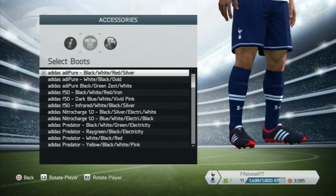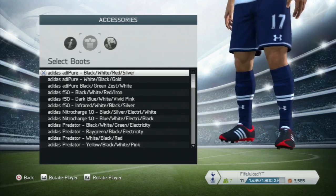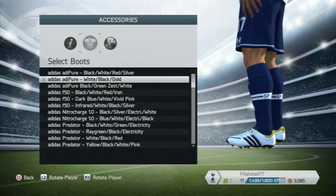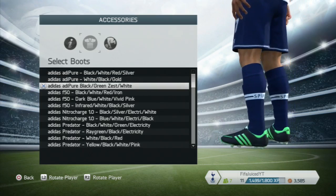Welcome to a video where I'm going to be showing you all of the boots in FIFA 14. Starting off with the Adidas Adipure, we have Andrews Townsend as our model. We'll go through the colors: the white, black and gold, and then the black, green and white.